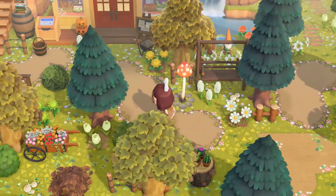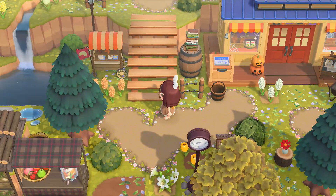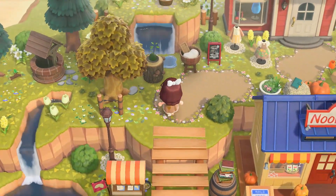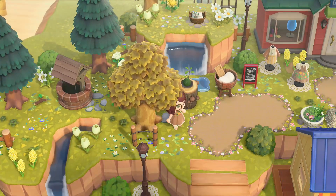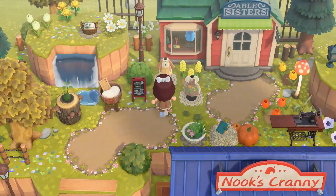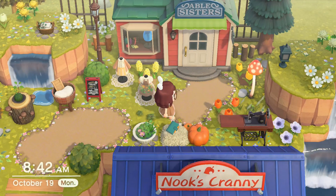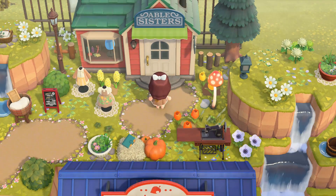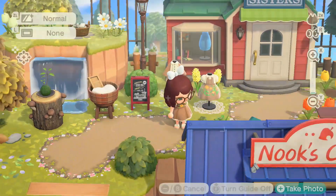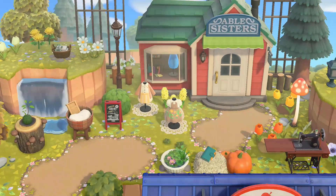Ignore the campsite area — that's just a temporary space until I build an actual campsite area for my visitors. Following the path, it takes us to Nook's Crannies tucked in here, and up the stairs will lead us to Able Sisters. I have a brick well on the left side, and then we have a wash tub with some clothes on display, a sewing machine, and a book for when the Able Sisters go on a break and they want to read. I put Nook's and Able Sisters close to my entrance so when I have visitors over, they can have quick access to my shops without going too far.